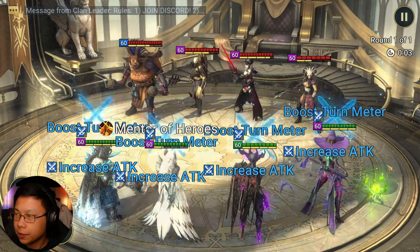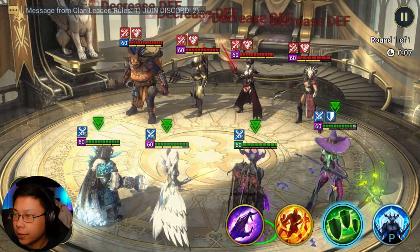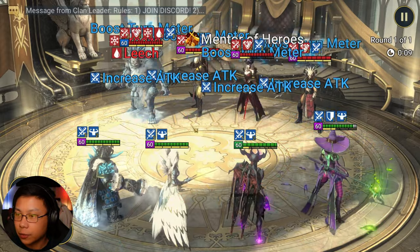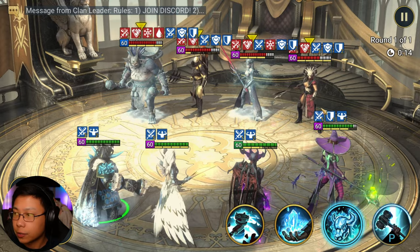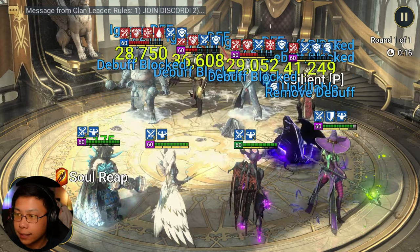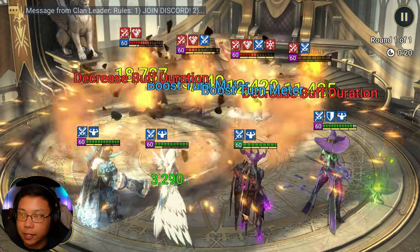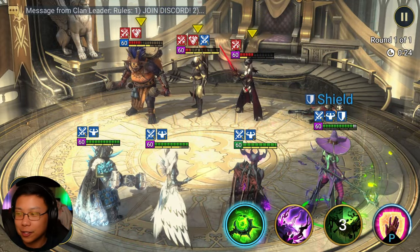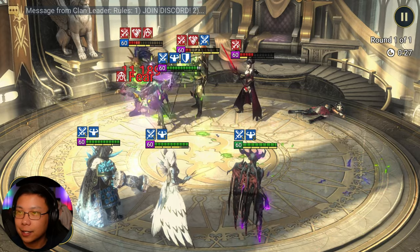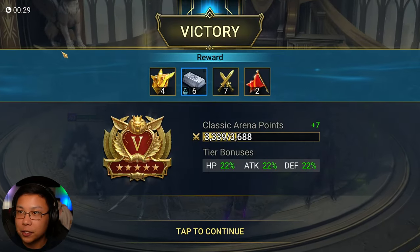So we go first and then we're going to place our debuffs with Madam Ceres, and then we're going to place our block damage buff. Now anytime any of them try to attack us or anybody on my team, we're going to go ahead and just counterattack with Helicath. And it's a pretty slow, painstaking way to die. Let's not do that.